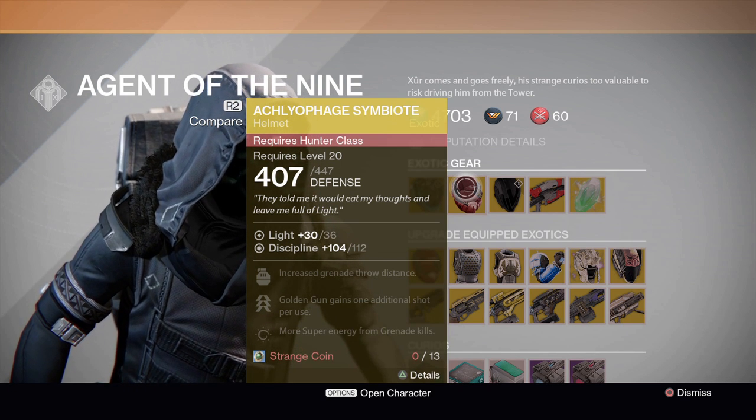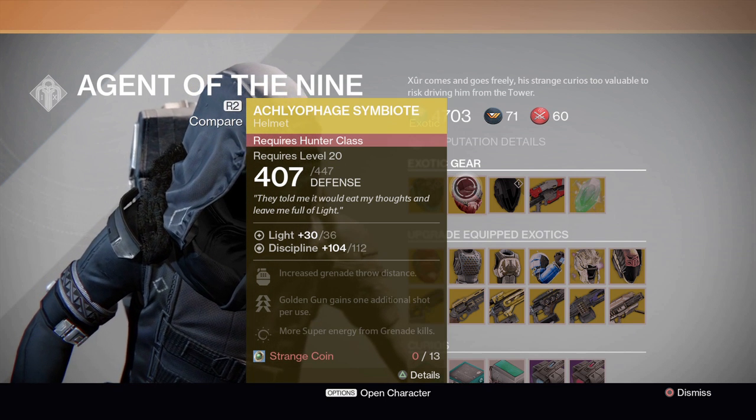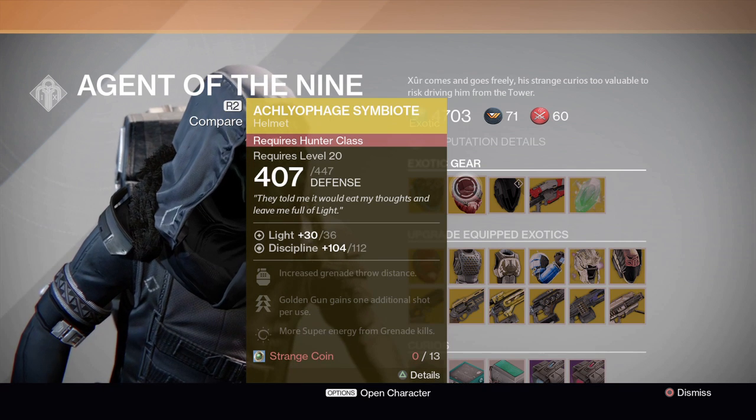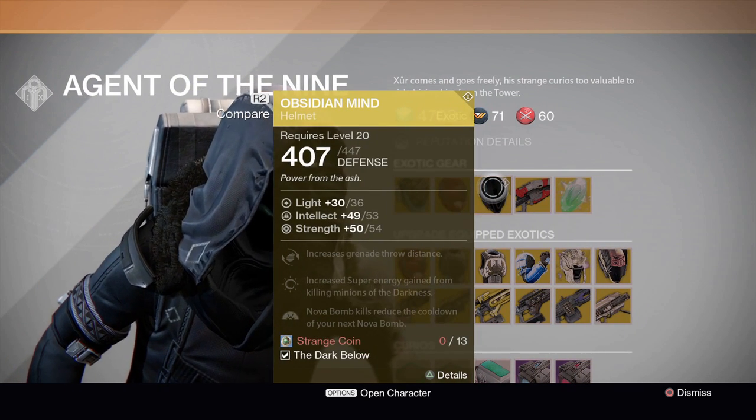Then we have a Hunter helmet over here. It has Discipline, increases grenade throws, Golden Gun gains an additional shot per use, and more super energy when grenade kills — 13 Strange Coins again. This is actually one of the good helmets for the Hunter.